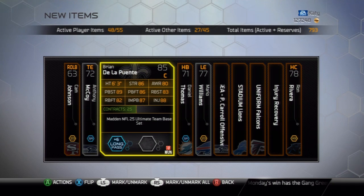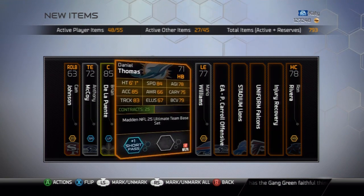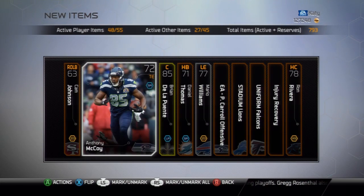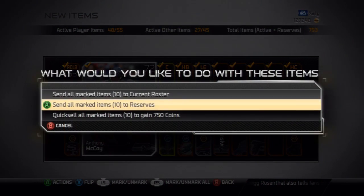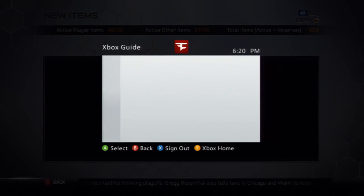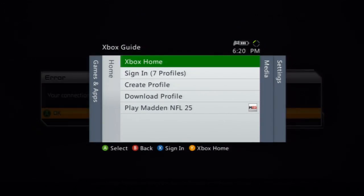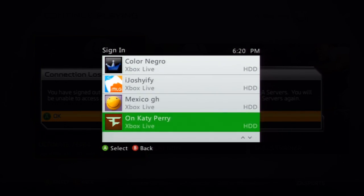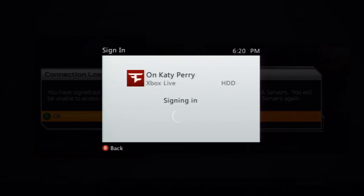I don't know how to say his name so I'm not gonna try — Daniel Thomas, Mario Williams rookie, and a bunch of playbooks and junk. I'm gonna try this thing that someone told me to do: sign out, then sign back in, and once you sign back in buy a pack and see what cards you get. If this works, I suggest that you guys do it.